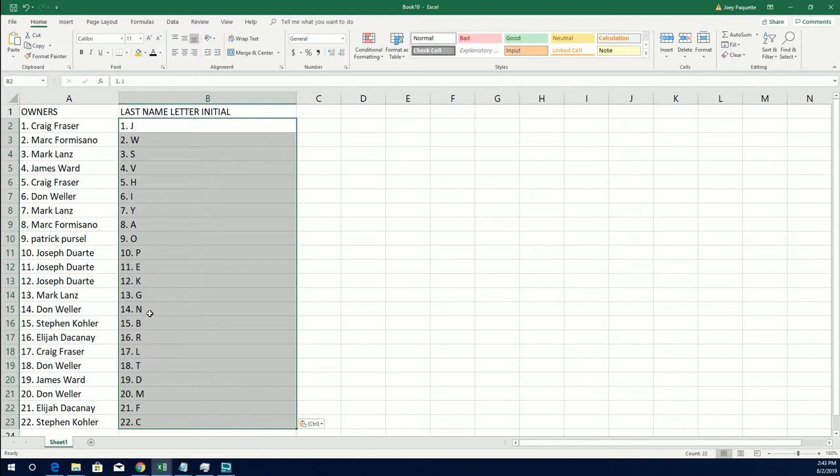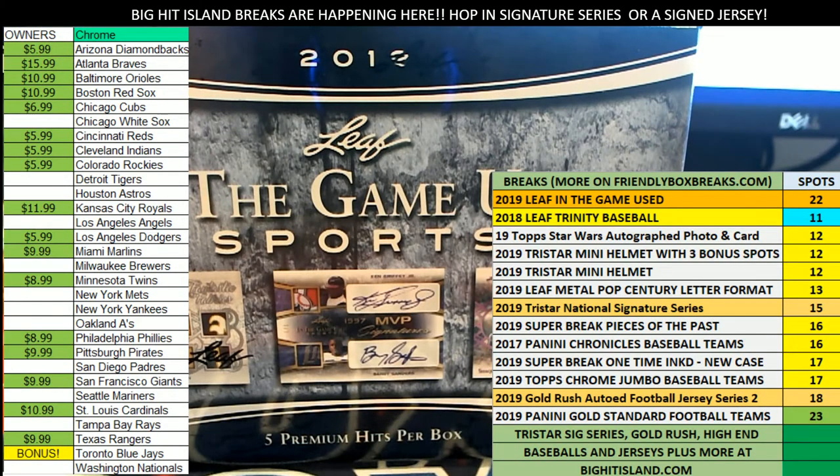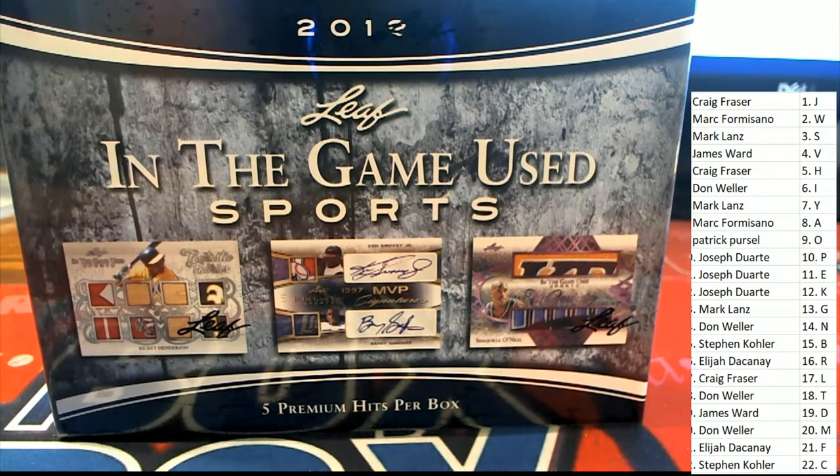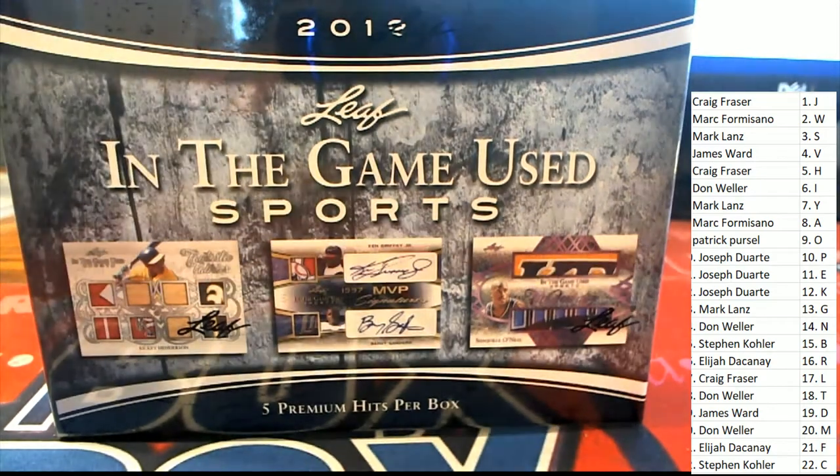In this box break, M is one of the good letters — I can tell you M is really good. J is probably one of the best letters with Jeter, Jordan, and James. Who's got J? Where's J? Oh, Craig's got J — good luck with that! There's just a wide variety of treasure that can be pulled in this box break, so I'm hyped up, I can't wait to see what we get.